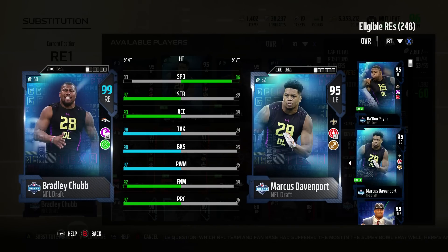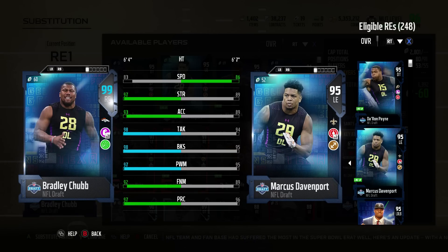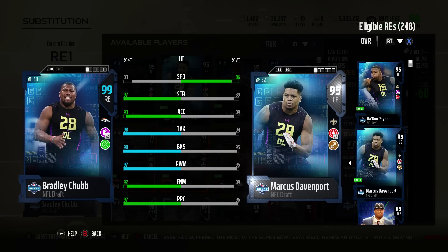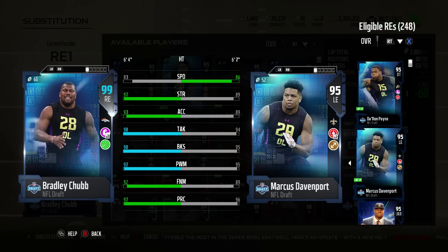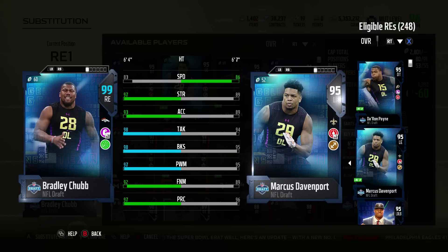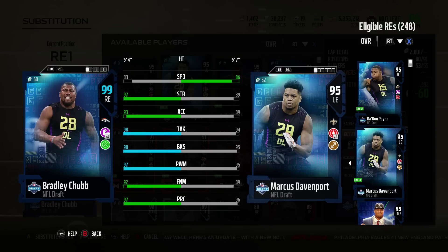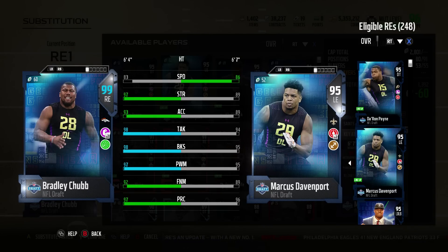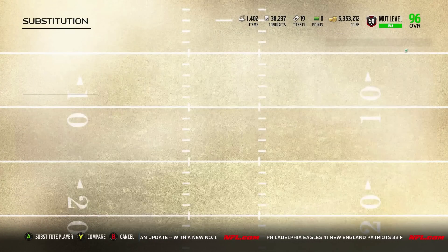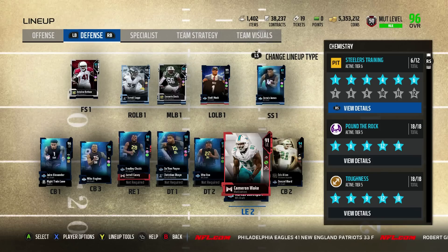Bradley Chubb versus Davenport here. Chubb kind of looks like a 3-4 defensive end with the 83 speed versus the higher-end speed you'd expect from a 4-3. Davenport doesn't look like much of anything at all. 86 speed — solid speed there. But you can't boost block shed up with Physical Front. Power move 95, finesse move 89. You can't even boost this power move with read and react. I hope these guys play better. But Davenport at 6'7 — pretty nice sneaky user. He'd be a great spy.